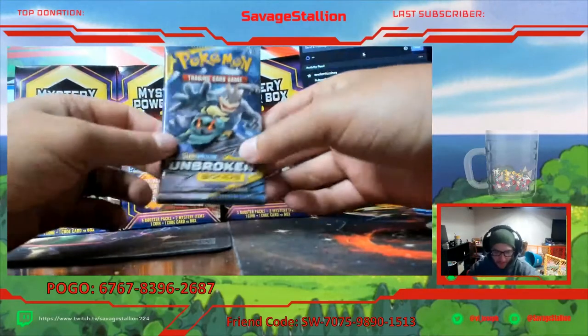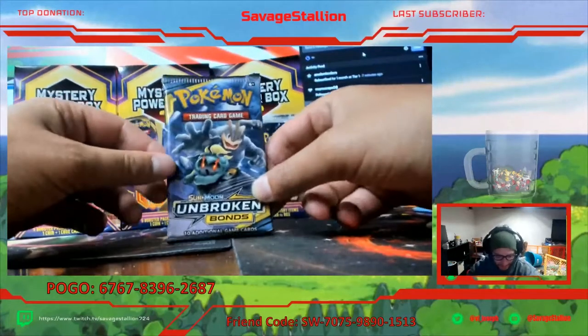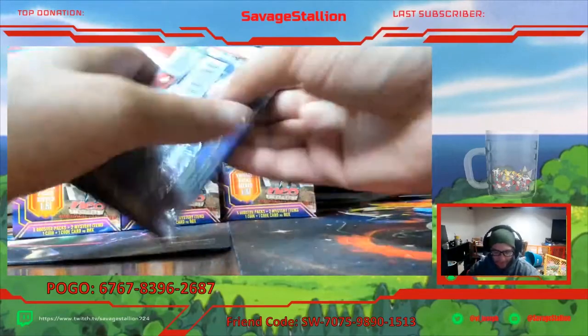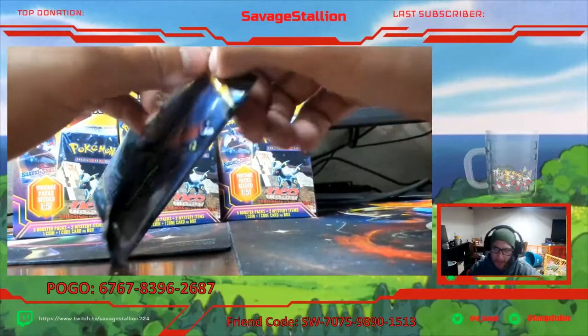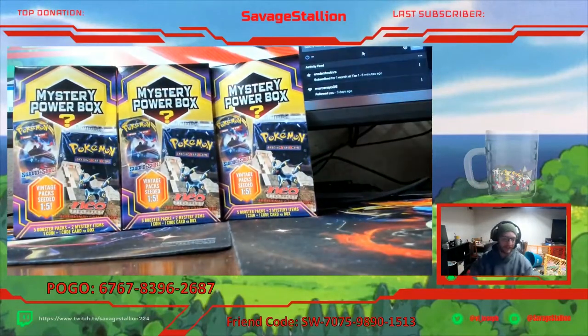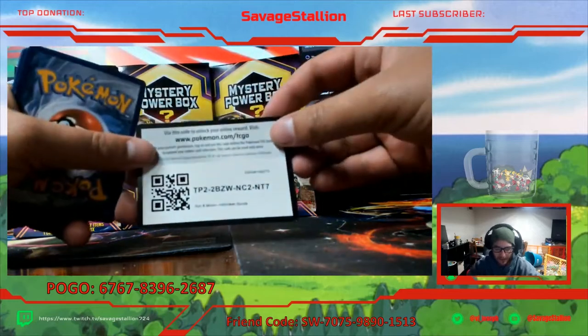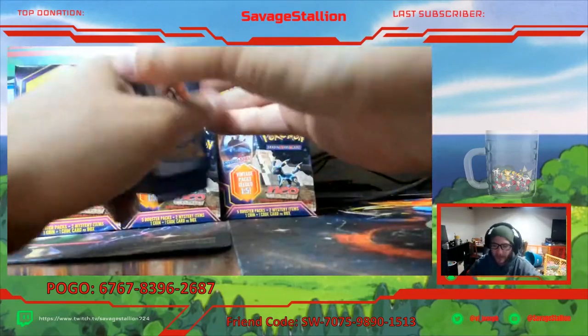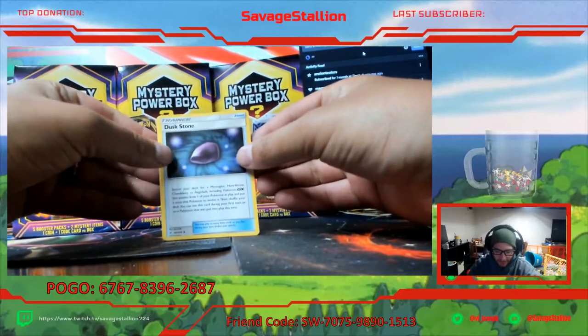That's just how the cookie crumbles sometimes. That's one of the things I don't like about the Mystery Power Boxes - I tend to not get really anything good in them. Which sometimes makes me feel like they're rigged, but I've seen other people get great stuff in these things so it's really hard to say. There's Unbroken Bonds - let's get into this one. There's a nice Charizard in this set that I'd love to have.